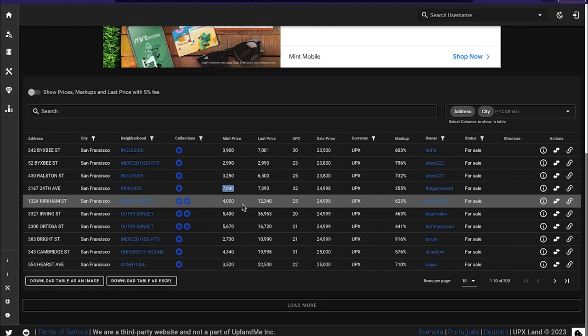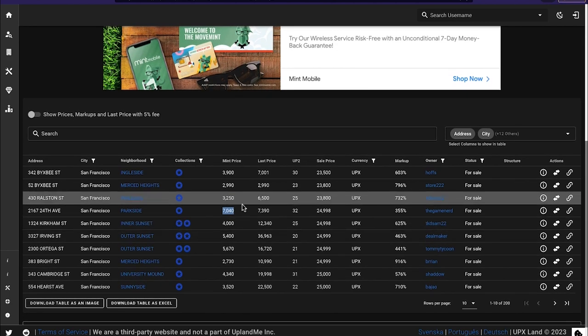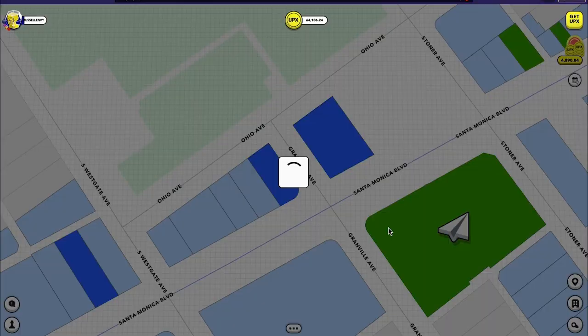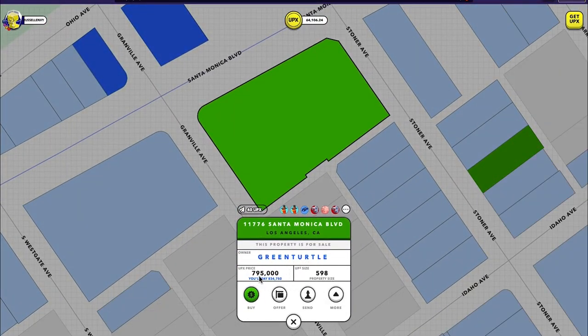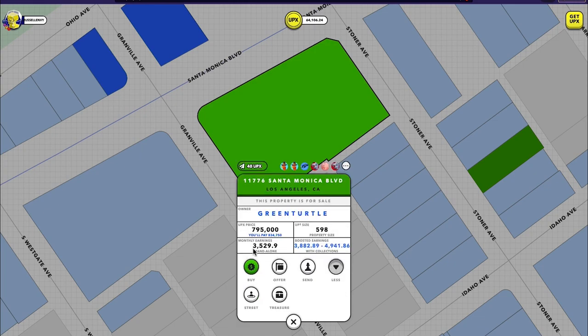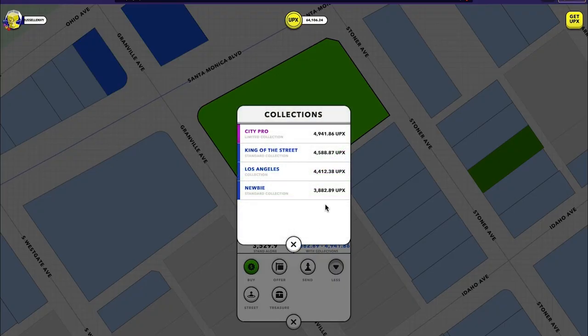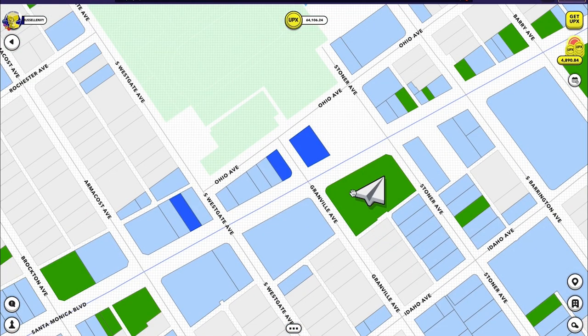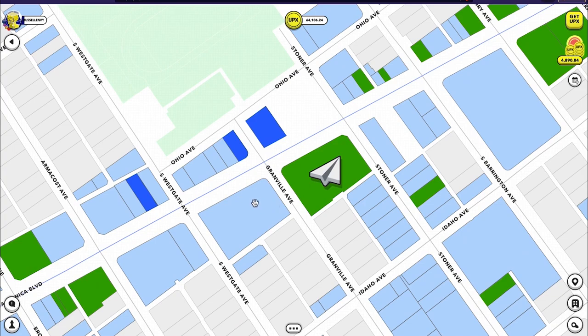We can go to Bel Air — it's a great place to earn property yield. There are a lot of collections and a lot of properties not even part of collections that you can still earn a lot with. Look at Green Turtle here — he has this property on sale and he's earning $3.52 on it a month. If he were to put it in his CityPro collection, he could be earning almost $5 a month. There are great advantages to owning these large properties. When you're looking to build property yield, always take into consideration what it costs to mint that property, because that determines your yield.